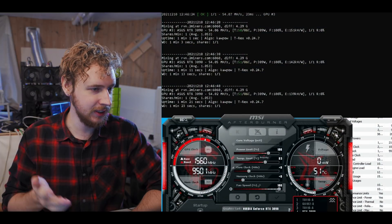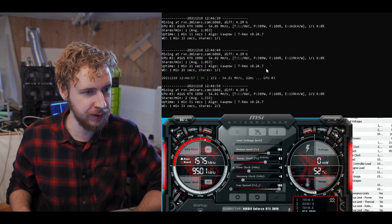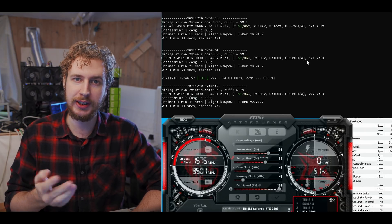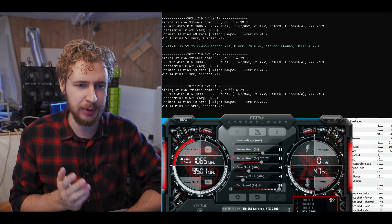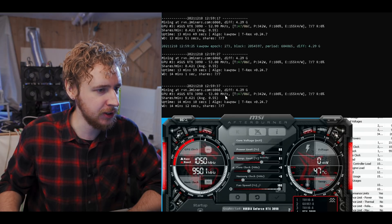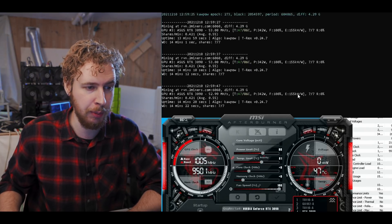At all stock settings, we're getting about 54 megahash at 389 watts for an efficiency of 139 kilohashes per watt. Now I'm going to start power limiting at stock clocks to find the best efficiency. The best efficiency I was able to find with stock clocks was at 88% power limit, where we're getting 53 megahash per second at 342 watts, which gives us an efficiency of 155 kilohashes per watt.